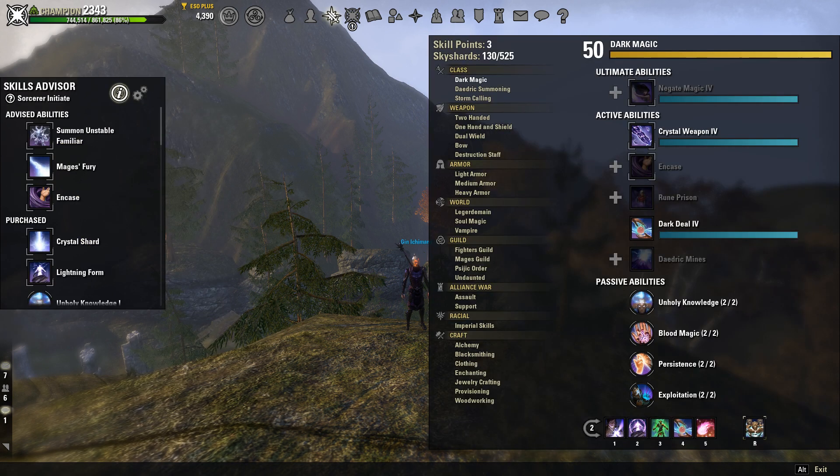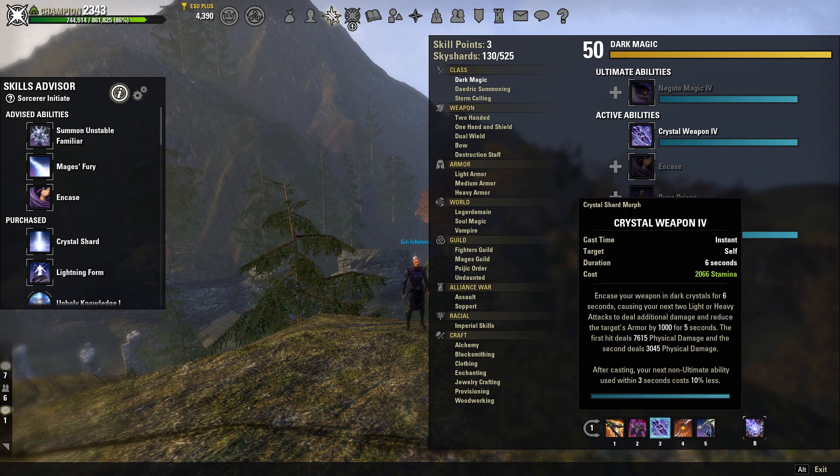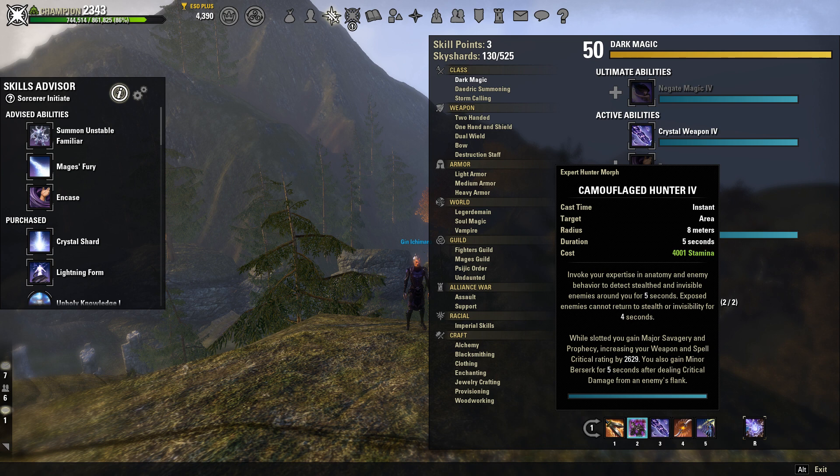Onto our skills — let's do our front bar first. Bloodcraze is going to be your main spammable, and that is going to be part of your Master's Perfected Dual Wield. This gives them a nice bleed over time, and I just spam this a lot in the fight. You don't really want to spam execute, so if you just weave your Crystal Weapon into your Bloodcrazes, you're doing a lot of damage. We're also going to have Camouflaged Hunter to give us major savagery and major prophecy, increasing your weapon and spell critical by 2,600. You also get Minor Berserk for five seconds after dealing critical damage from an enemy's flank, which happens pretty often and really gets your damage up high.